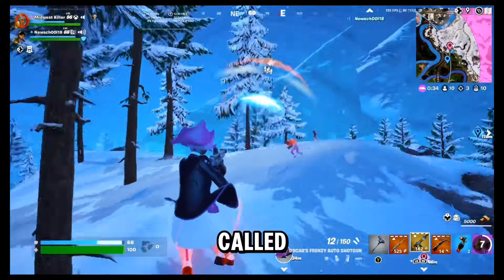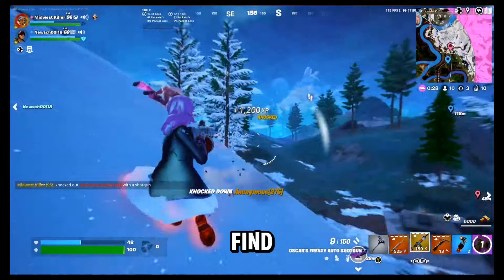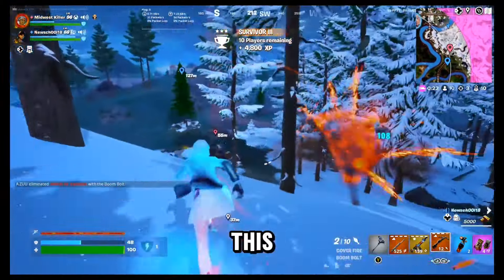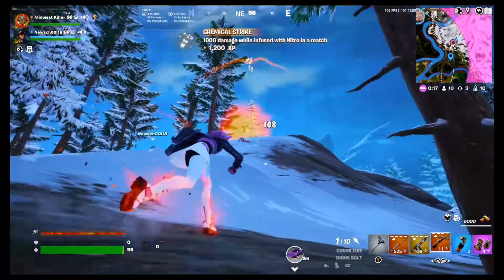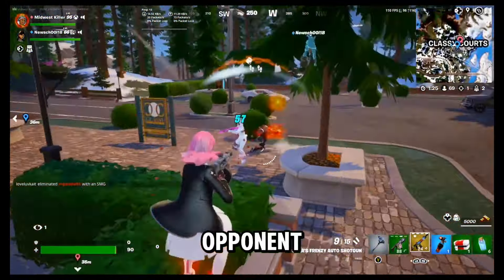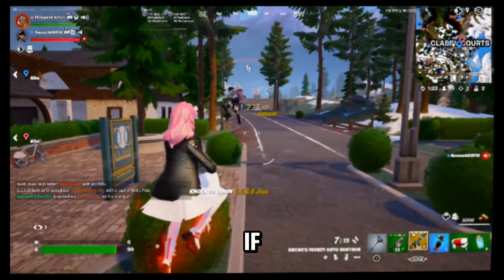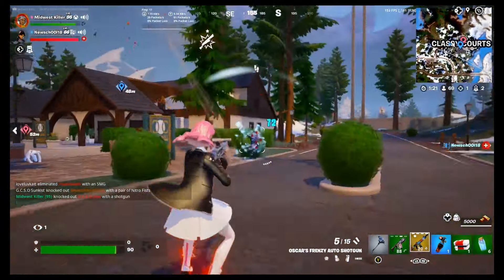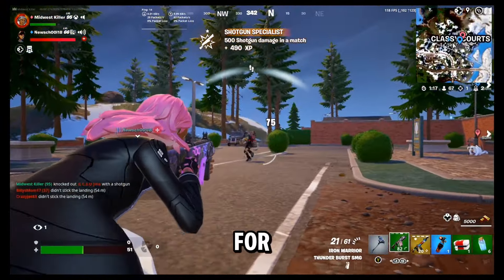Another key technique is called kiting. Because nitro effect makes you so fast, as well as immune to fall damage, you'll find opportunities where you can constantly keep your enemy at a distance. This allows you to take advantage of a boom bolt or other effective medium-range weapons. Here's a really good example: I nudge off my first opponent and knock them, but expend a lot of my HP in the process. Instead of facing that combat shoddy at close range with Oscar's shoddy, I find an opportunity to sprint jump over them and slide for additional space that's perfect for a burst SMG.